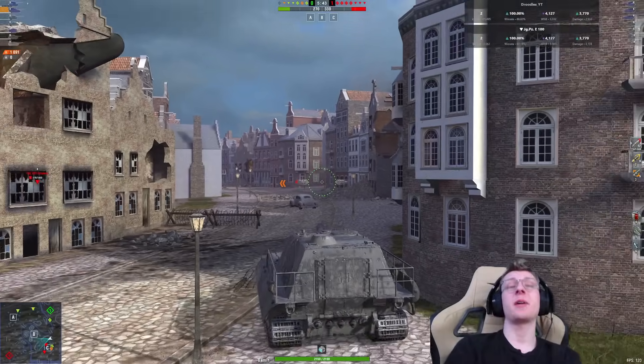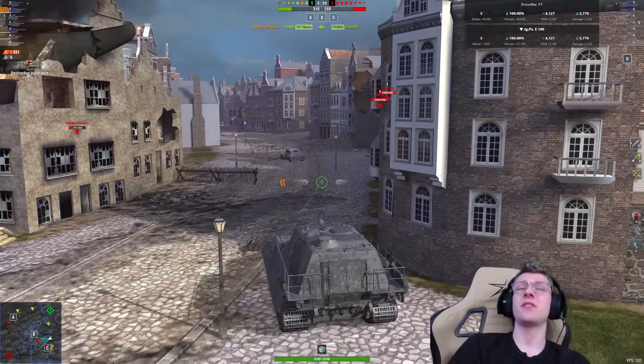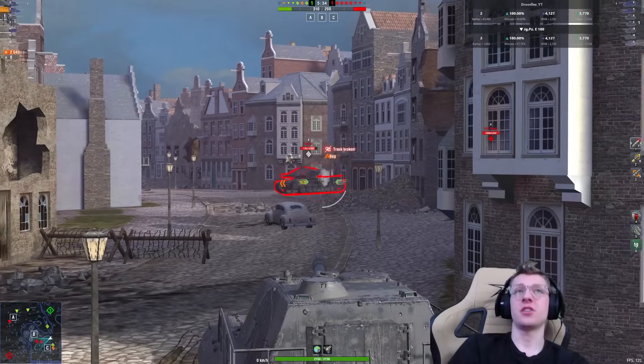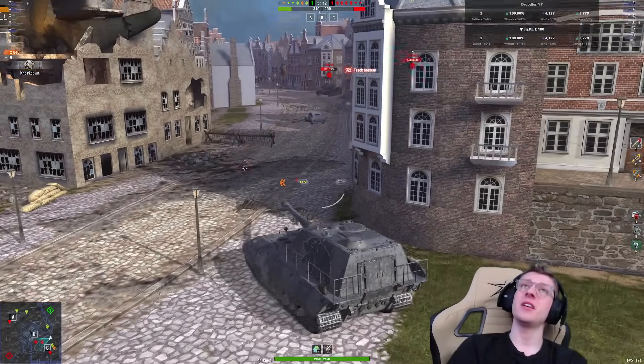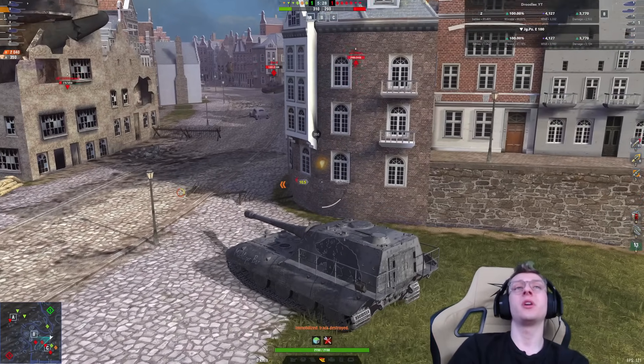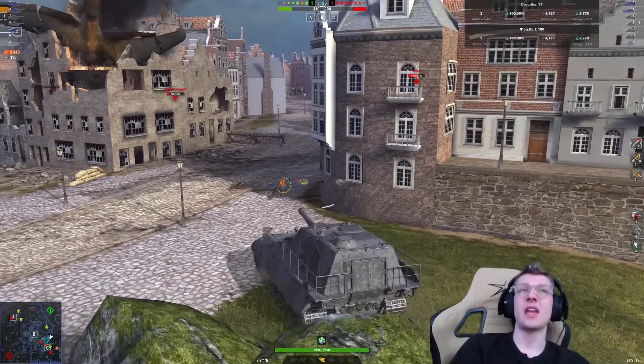It's stupid. The Jagpanzer is really stupid. Now, that's not to say it doesn't have weaknesses. If you get to the side of it, it's very easy to farm and rip apart. Its track wheels are big and they're easy to shoot. But if you play the tank with a brain cell and you have a toonmate, or you just put it in a position where you have teammates around you, there's really not much of a counter to this tank.